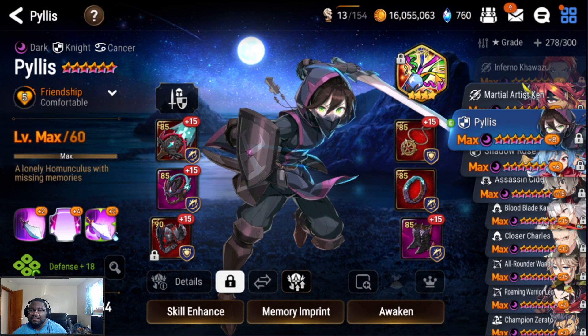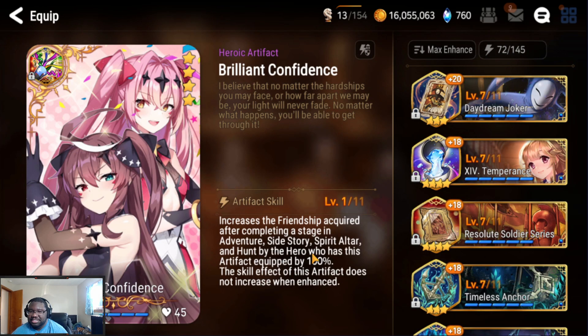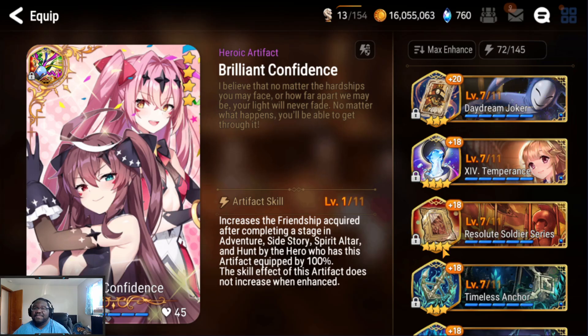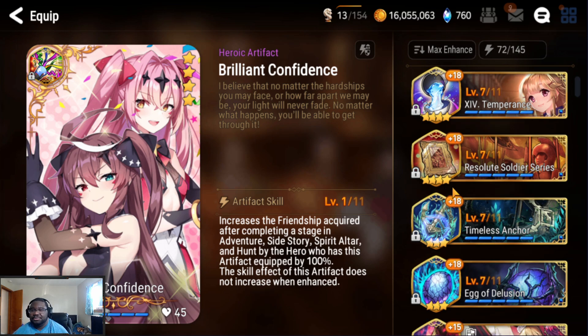You can also equip Philis with the new artifact, Brilliant Confidence, for you guys that just recently started. It increases friendship by 100%, which means two points instead of one. For those who don't know how friendship works: every time you complete a stage that's one point of friendship. You need roughly five to go from zero to one, but with the artifact it doubles it, so you'd only need about two or three stages.